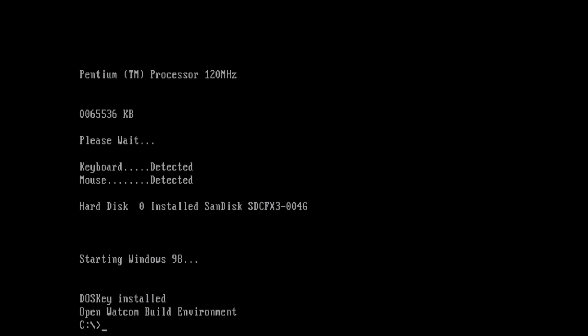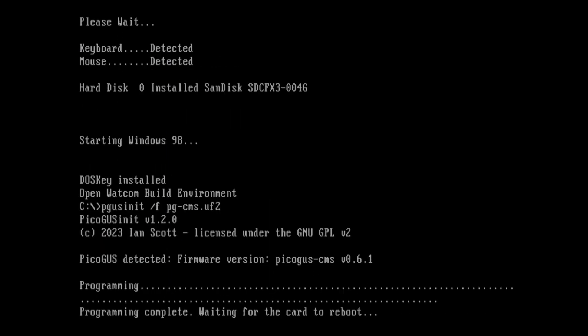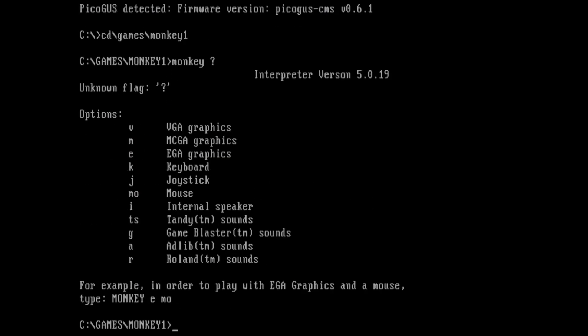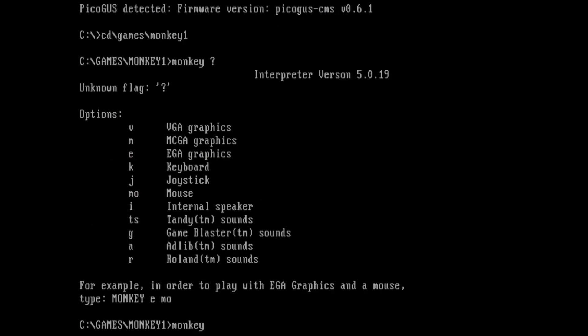Let's take a look at the two new emulation modes in PicoGus since the last video. Let's do Creative Music System, aka CMS, aka GameBlaster. First, let's load the firmware — it was already loaded, but it doesn't hurt to load it again. And let's check out Monkey Island 1.